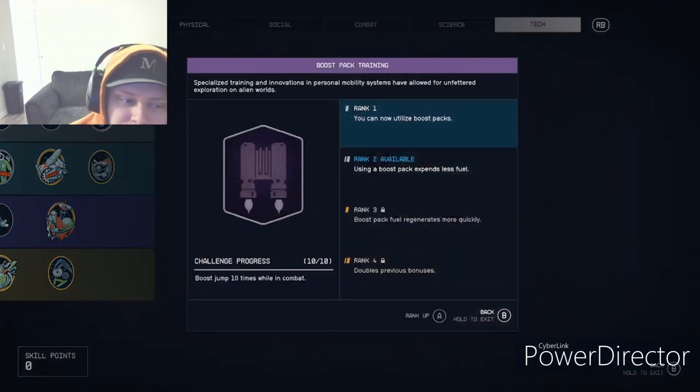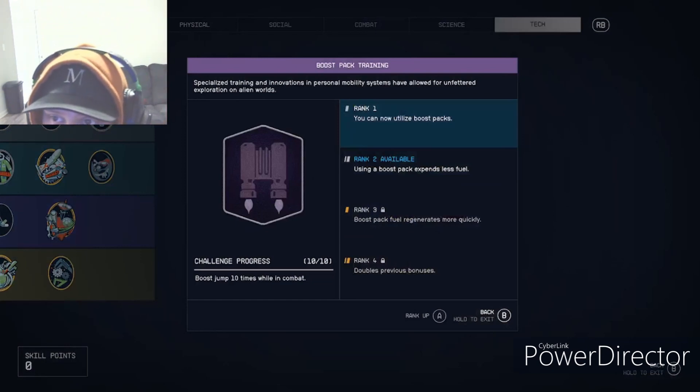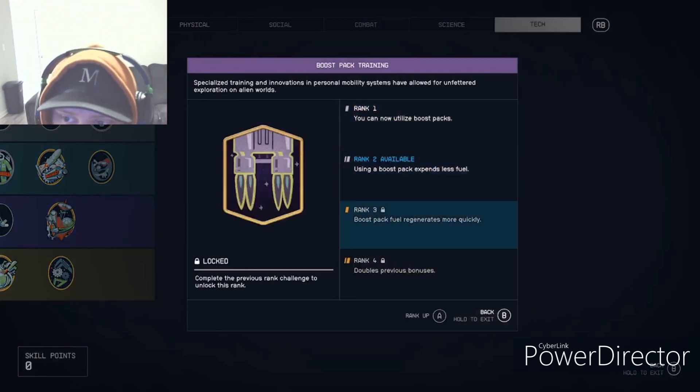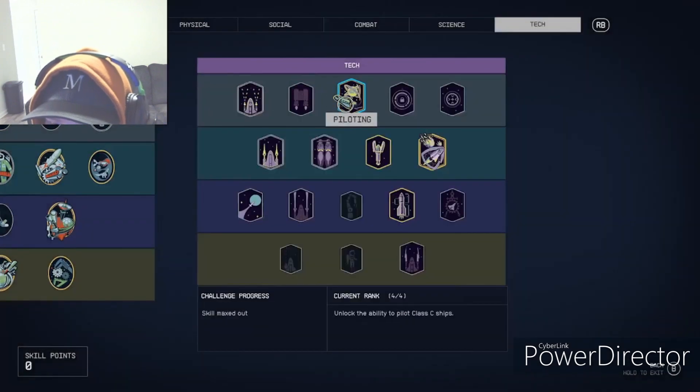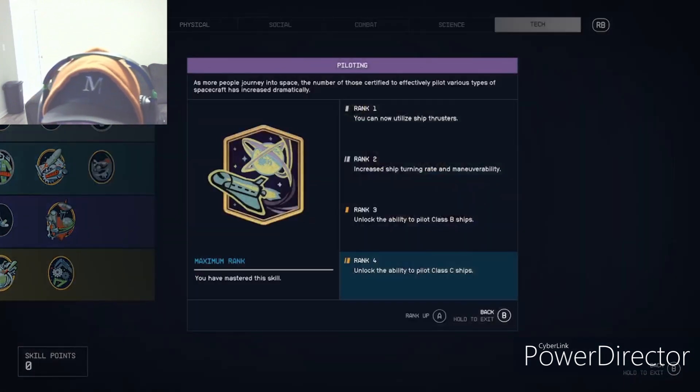Boost Pack Training — I'd get at least rank one so you can fly around with your boost pack. It just makes the game more fun. Piloting I have maxed because I went through a phase where I just wanted to fight people in ships. This increases the level of ship you can fly and improves your turning rate and maneuverability.